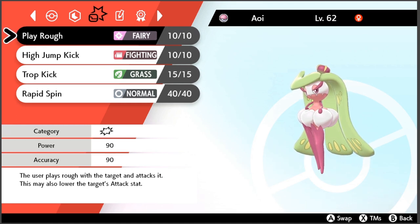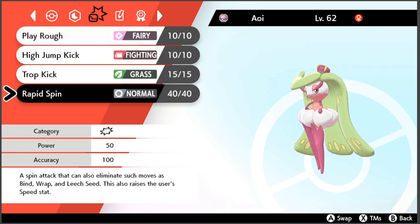Play Rough: anti-Dragon, enough said. 90 accuracy, 90 base power — good anti-Dragon coverage, as well as anti-Fighting type. Good to have that Fairy type move in the kit.